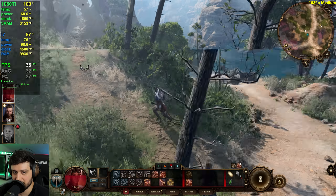Around 30-something frames per second, but it looks way better than it did on low. FSR 1 set to ultra quality on the medium settings makes a big difference — look at that.